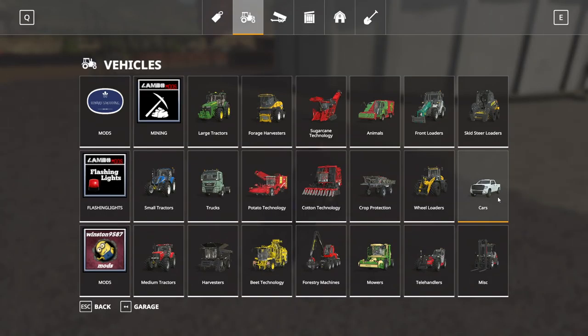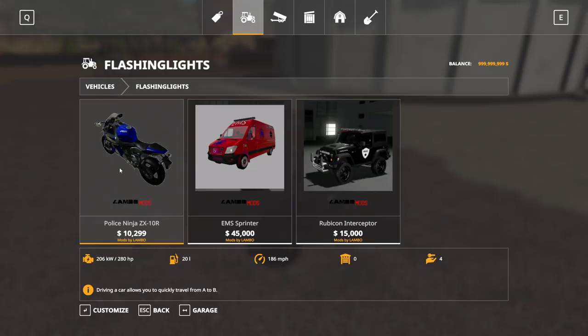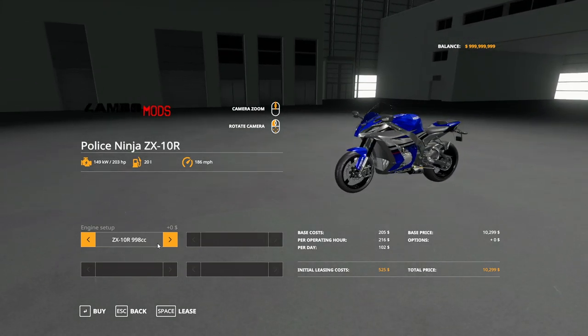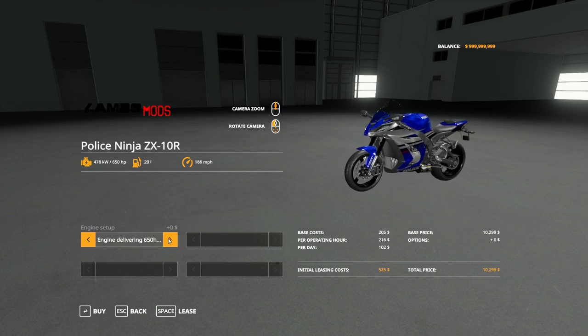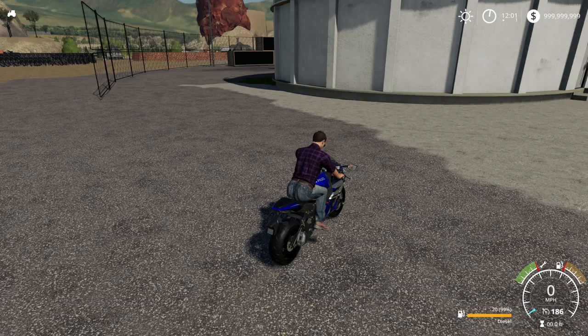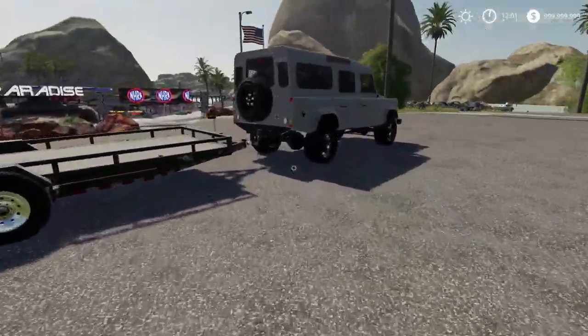Let's actually see a few different speed options of these as well. It's the Police Ninja ZX 10R — it's $10,299. We have the 998cc engine delivering 650 horsepower, and then the 900 horsepower option, and then back to the first one. You can see that is updating, but the top speed isn't updating — maybe it's the same top speed. I'm not actually too sure about how that one works. Pretty cool, nevertheless.